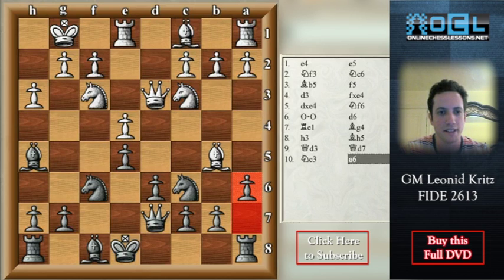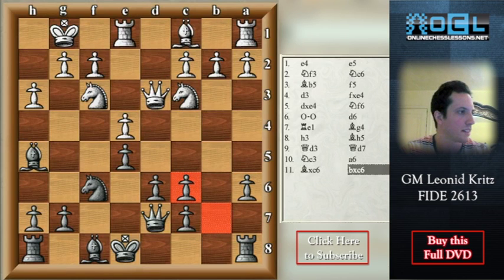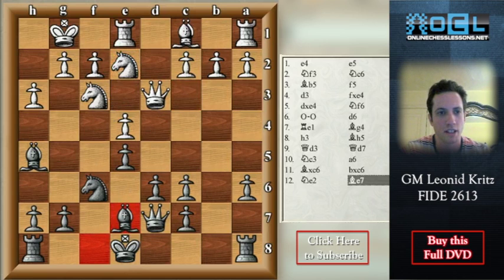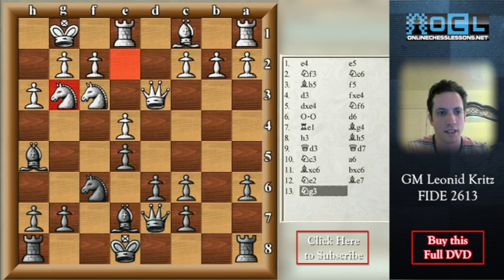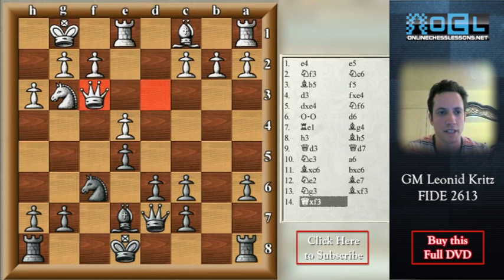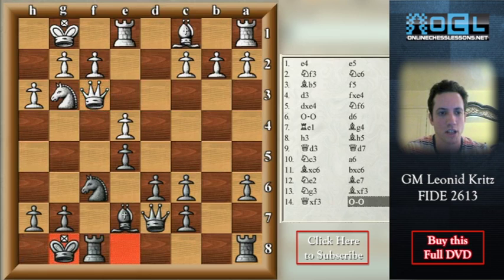Here black plays a6, Bxc6, Bxc6, Ne2. And now the easiest in my opinion for black is simply to play Be7. After Ng3, they can simply take on f3 — pawn takes f3 — and then short castle.